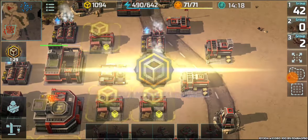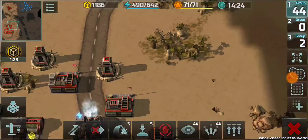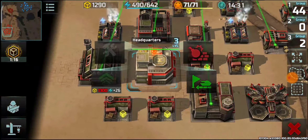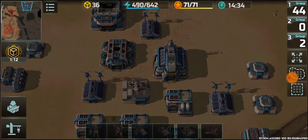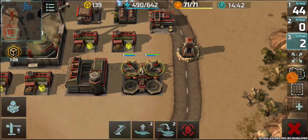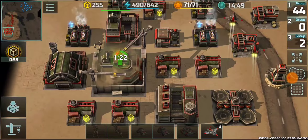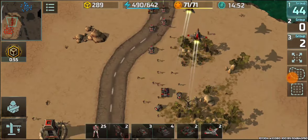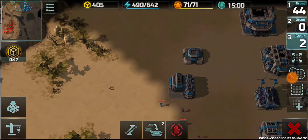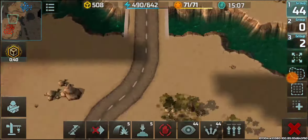Successfully destroyed both air defenses without any loss of hawks, then retreated since there's already one typhoon and there will be more. He now has to spend resources on air defense and typhoons, which will reduce his command points and give him fewer land attack units. If he doesn't make sufficient typhoons, I'll just keep bothering him.